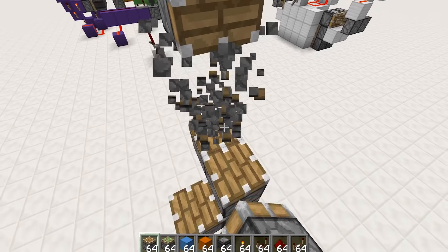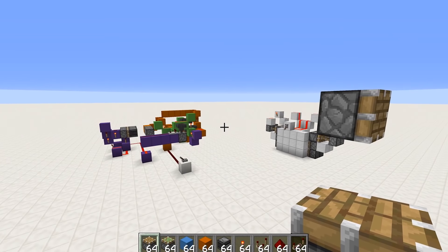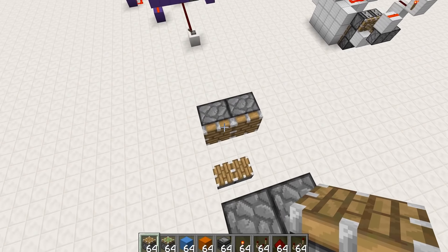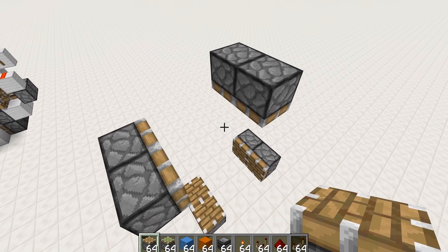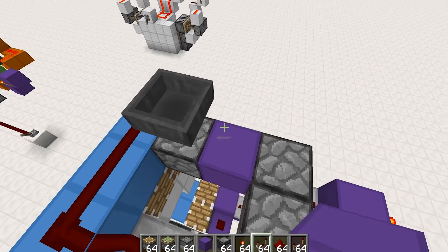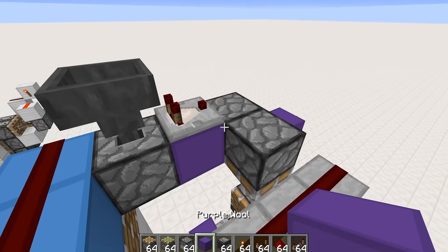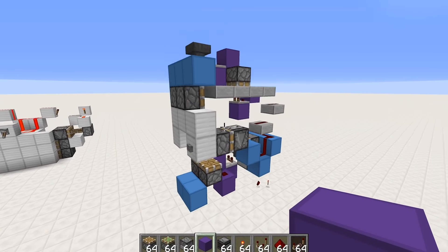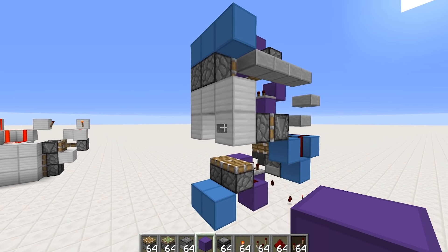Those ones were relatively easy. What about a working color combination lock that you can have multiple modules of? That's gonna be tough. But I think I might have done it, and I've done it in a fairly smart fashion - look at that, three blocks wide, no repeaters.